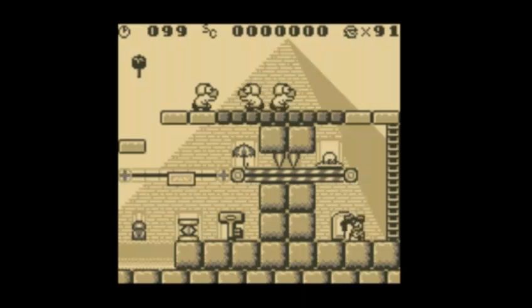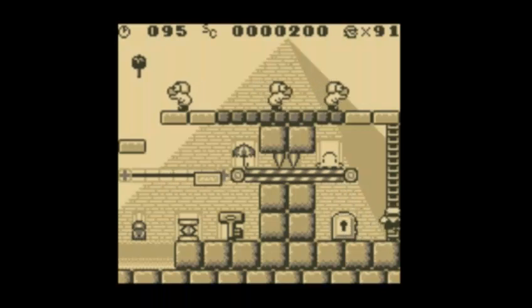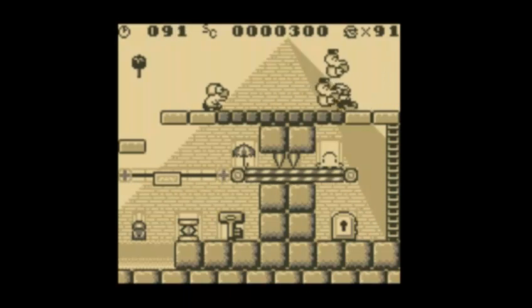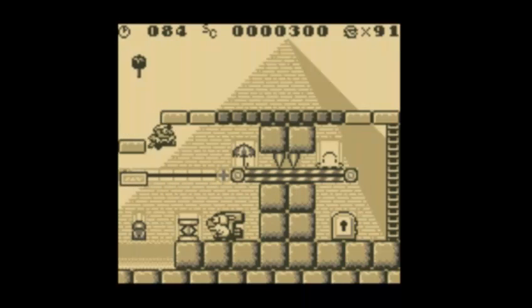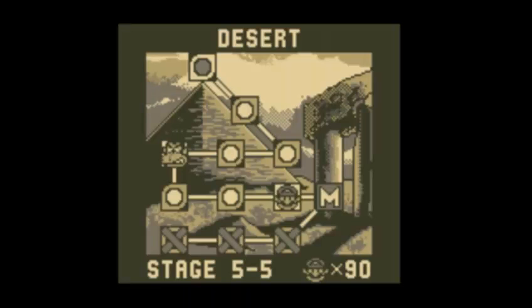Here we are on the outside of the pyramid. Let's see if we have enough time to get up here — we're going to take that guy out and throw this guy down here. And then we're gonna die. Well, that's a great way to start off.